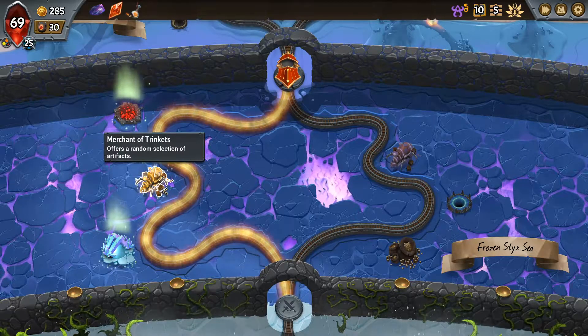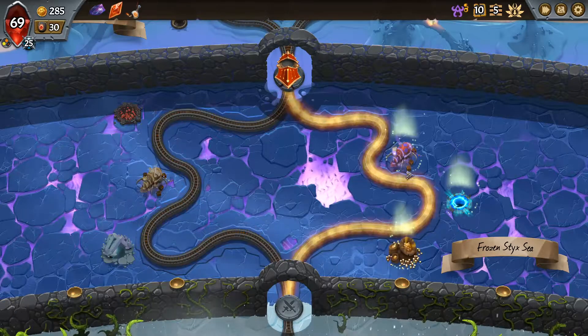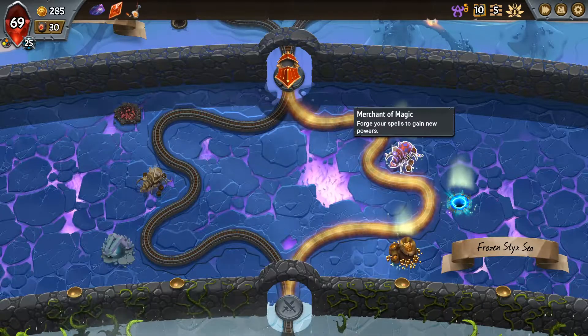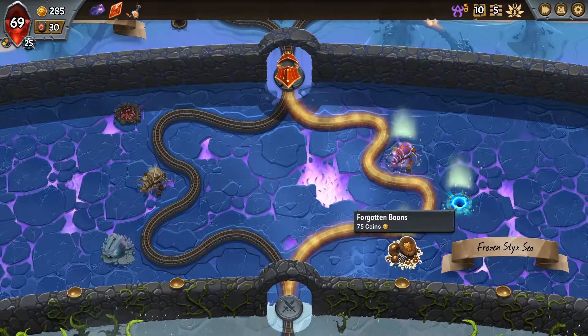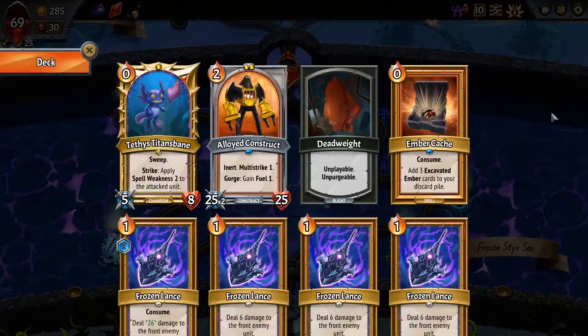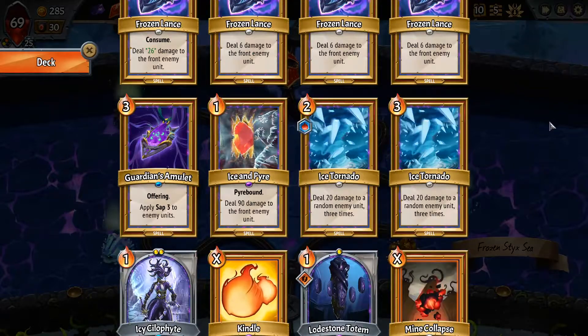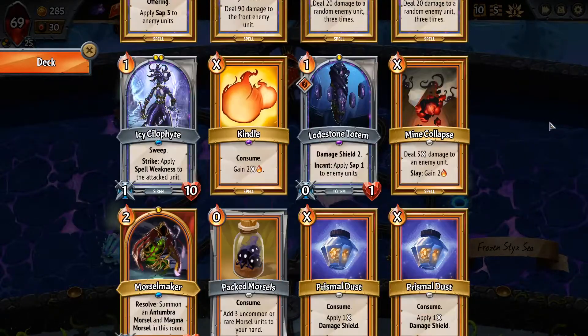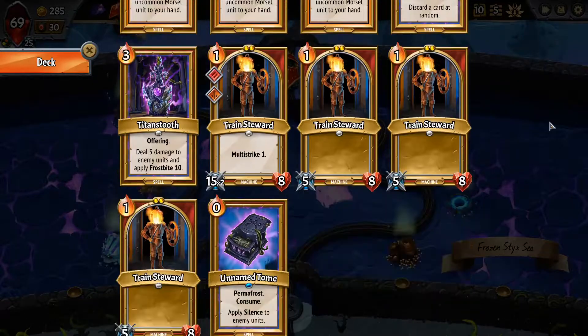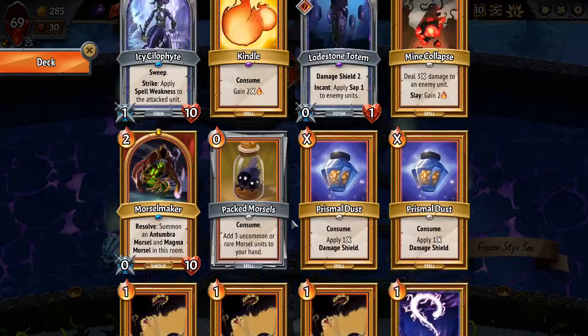We play all the spells, sap them and apply spell weakness. On the second floor they get killed. I just love it - it's just great. More spell weakness, frozen to a garden hand is great. An offering that saps - that's even better. I want the excavated embers for sure - it applies and can't draw through a deck, uses energy, healing. Artifacts - we can buy an artifact or reroll.